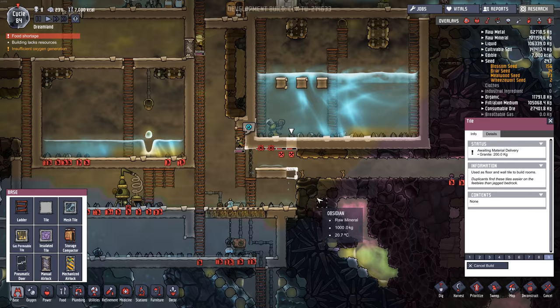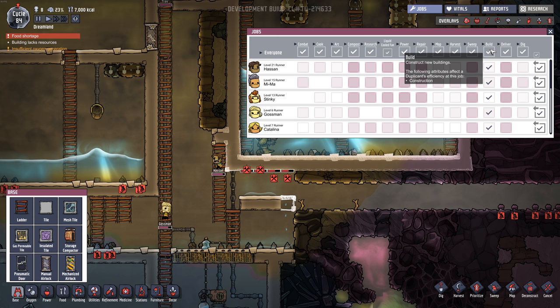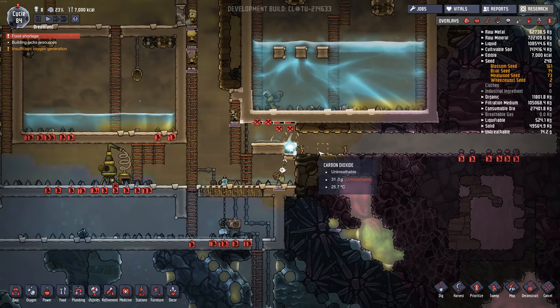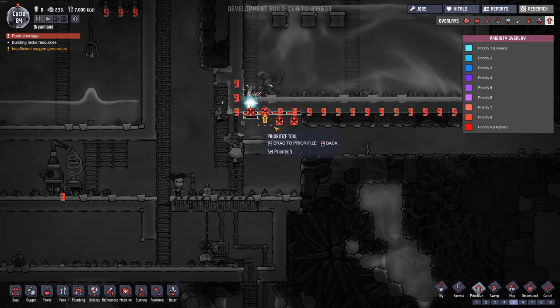So what I'm going to try to do is get everyone to work on this. I'm going to take everyone off everything — accept build. Hopefully that will get them all focused on building this out. I think it's the only thing in terms of priority — it's all priority nine.